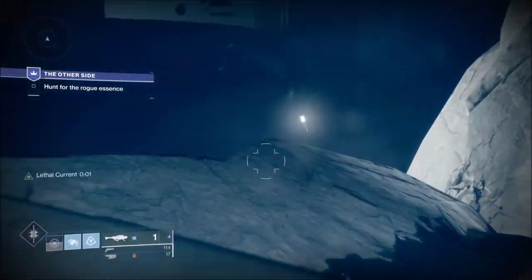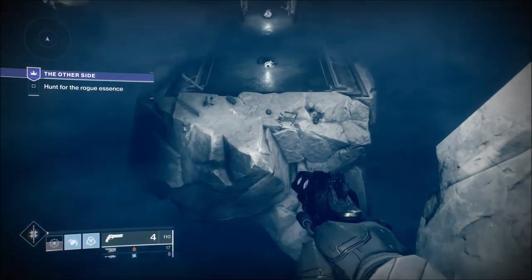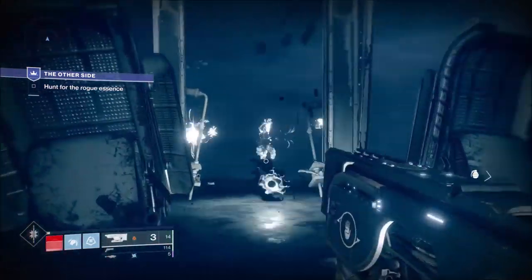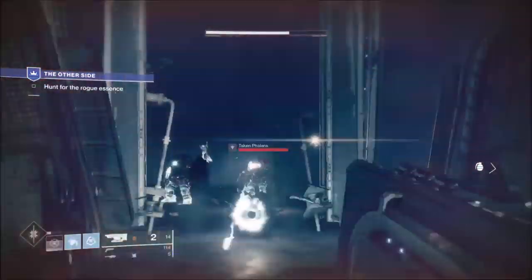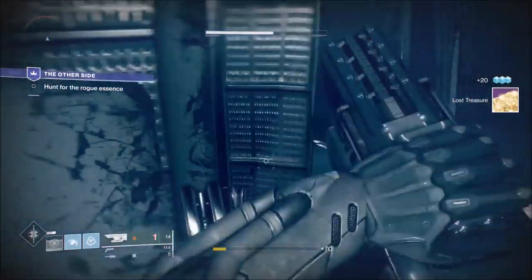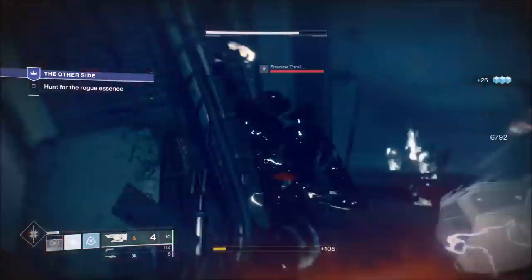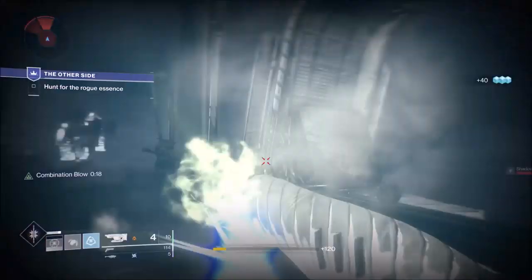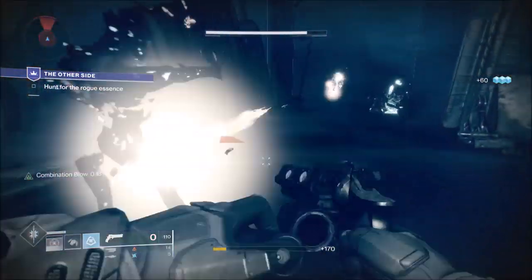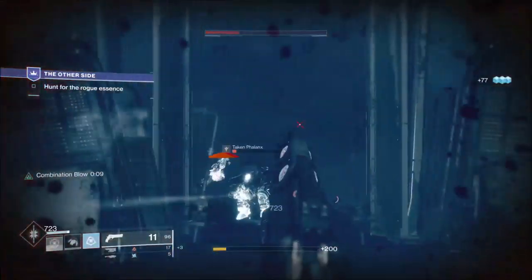I heard somebody saying there's a bit of a jumping puzzle, but after doing this I was like — that's not a jumping puzzle. Here, the thing you need to watch out for: you've got cover left and right, you've got snipers, but it's that wizard. The wizard will just keep spawning shadow thrall and they're pushing you out of cover.